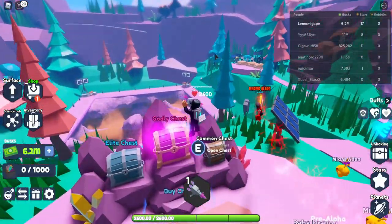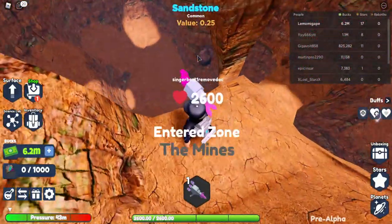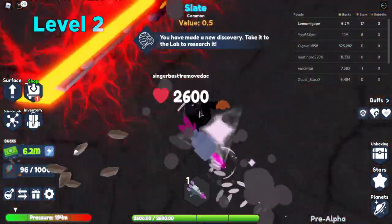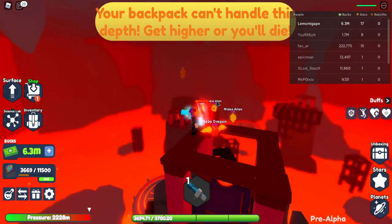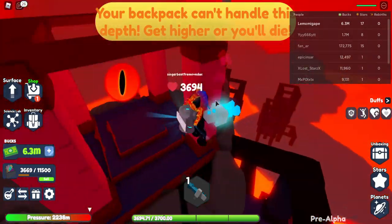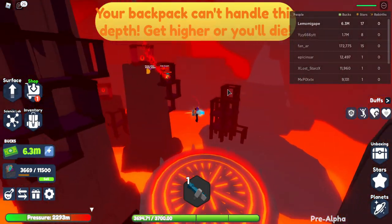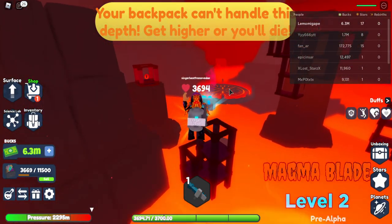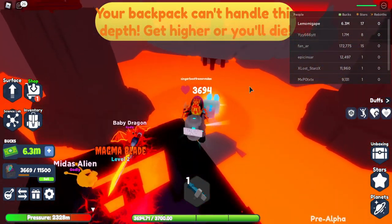You might be wondering why I've got like 17 stars. In the pretty new update, if we get down here you can see we've reached the underworld. To get here, you need a demonian backpack, though there's a weird bug where you can come down here even without the right type of backpack. I did have to switch my backpack, which was strange.